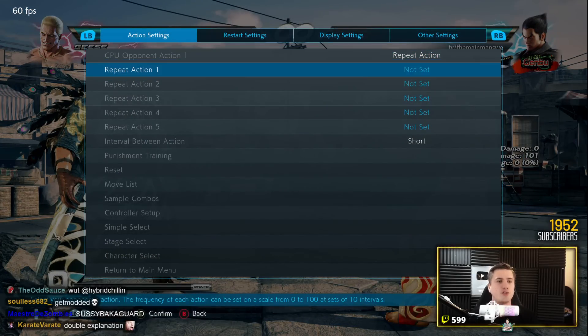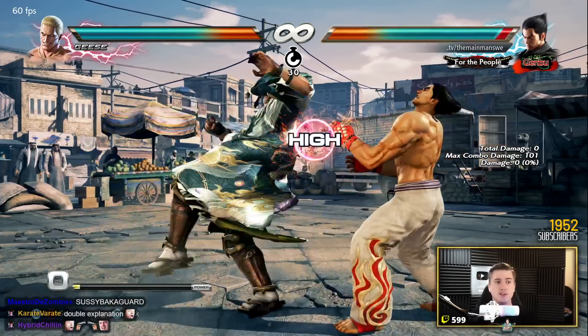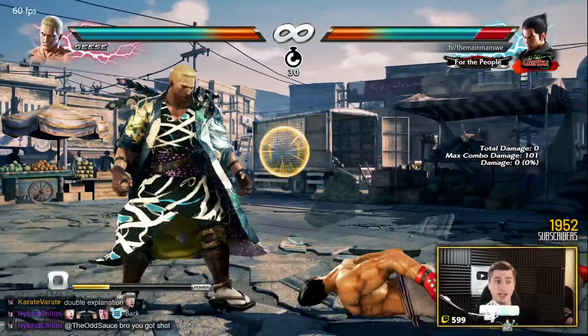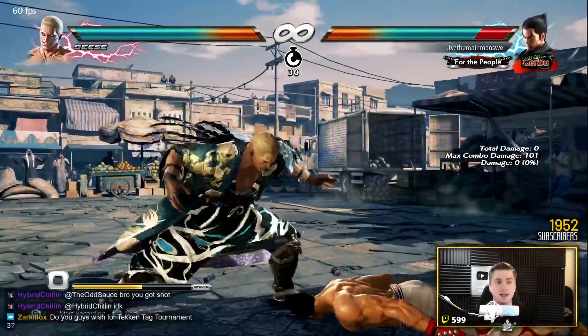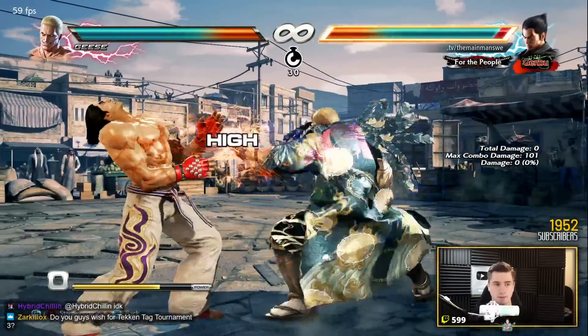You can do what is known as a fuzzy guard, or some people call it an option select. So if you've watched me play Geese, for example, you've seen me do quarter circle back two into either a mid axe kick that knocks down or a sweep that knocks down. This is a classic — if it connects, both options give you a stand-up die situation.